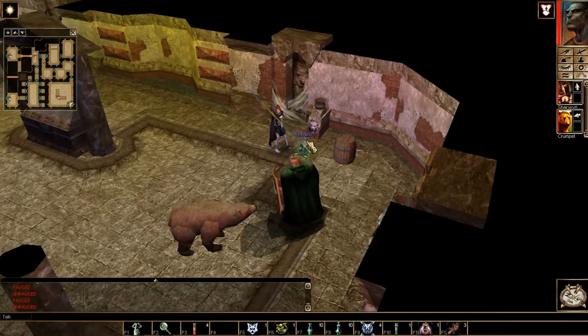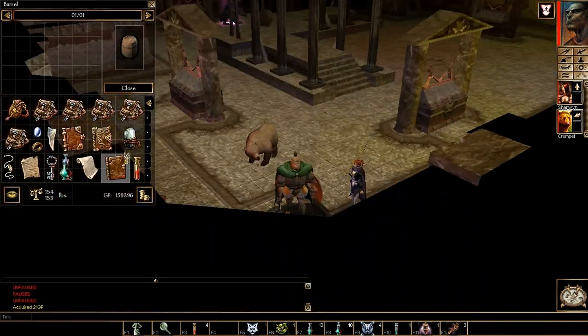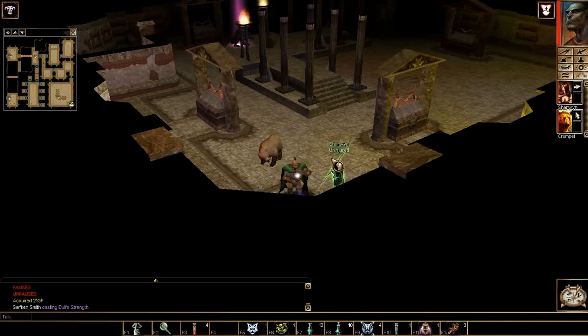Welcome back, folks, to Let's Play Neverwinter Nights! When last we left off, we got to the final room of Mutamin's dungeon, and I need to cast Bull's Strength on myself because I'm actually overburdened.